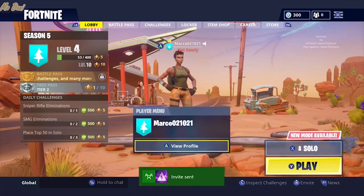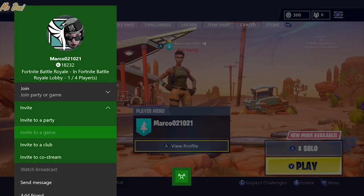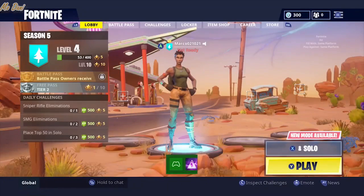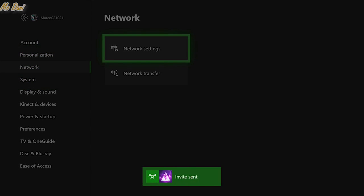It doesn't matter how many times you invite yourself — I just invited myself twice. After you invite yourself, go to Settings, go to Network Settings, and press Go Offline.